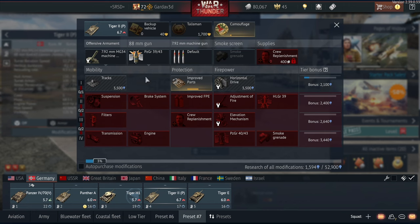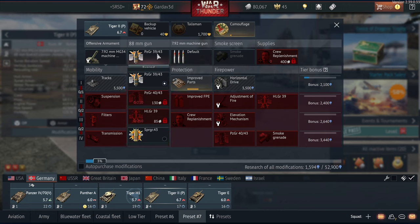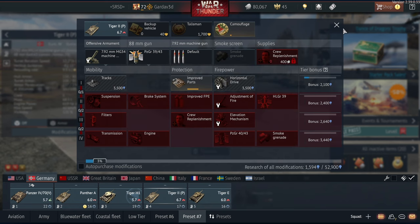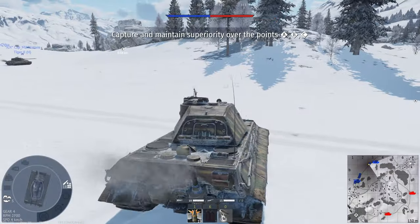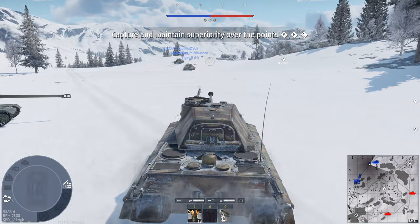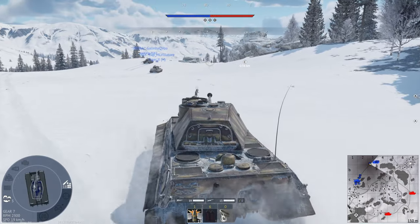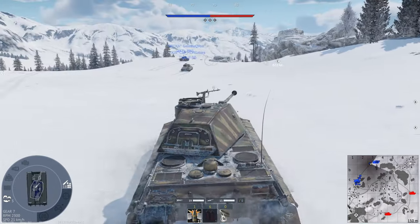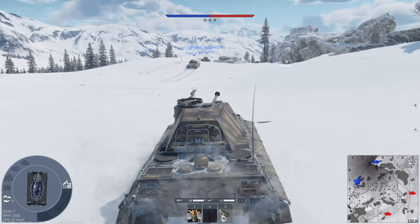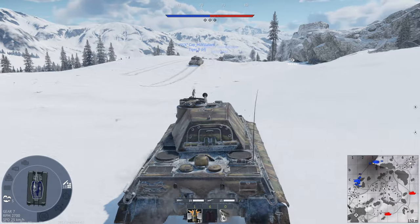One little thing — I am completely stock. The Tiger 2P starter shell has 240 millimeters penetration on flat, so it's probably not going to be an issue, but we shall see. This isn't a bad map for us. We all know that Germany built tanks for the winter. This tank in particular is very late for a Tier 2 vehicle, which means we may actually do very, very well in this.